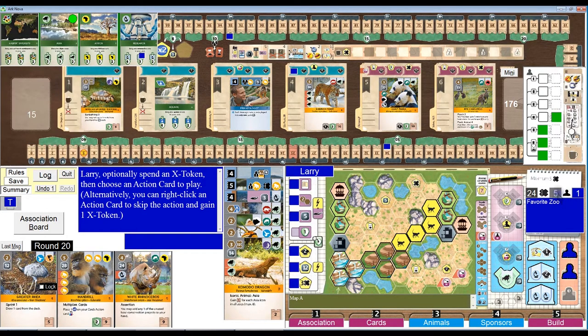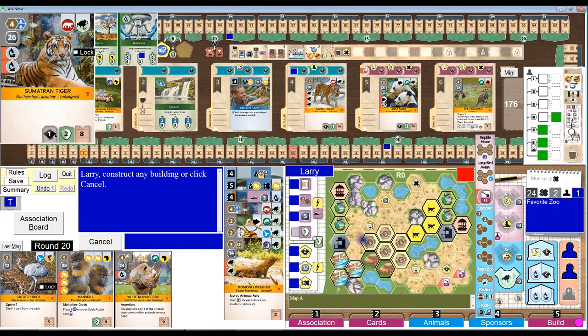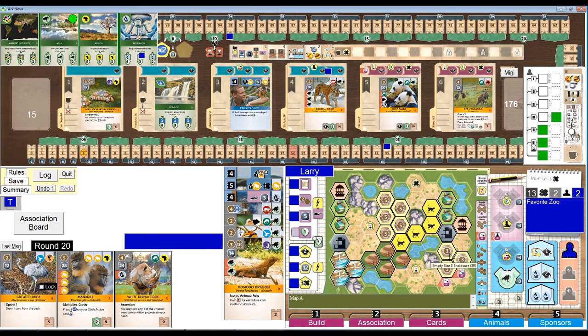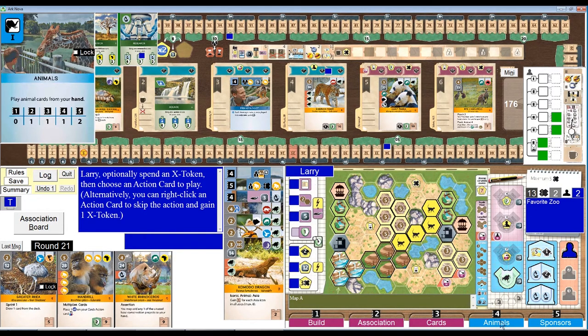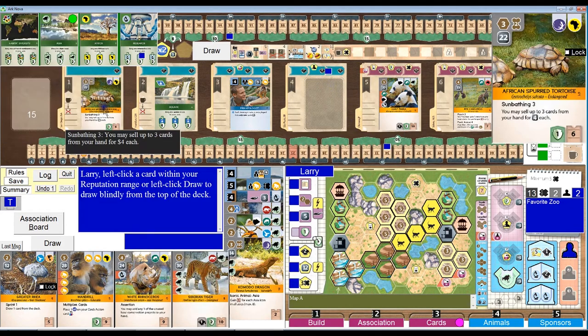So let's spend 3 X tokens to make this a strength 8 build action. I'm going to build a size 5 for the tiger up here, and I'm going to build a size 3 for somebody down here to get the 2 reputation. Now I have to do a cards action — I can't really get that panda down any lower. I think it's going to have to be — as much as I want the panda — maybe I can get him later. We're going to do a cards action, draw 2. So I'm going to draw the tiger and the tortoise.